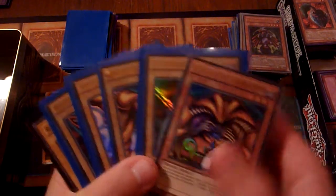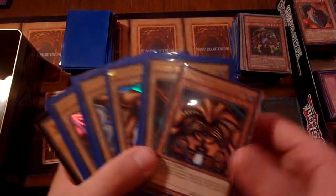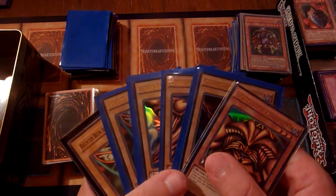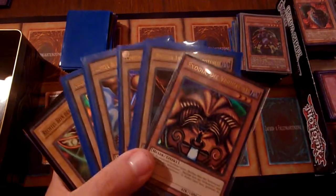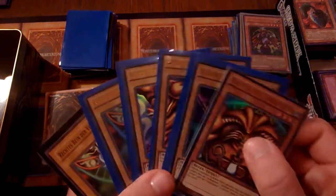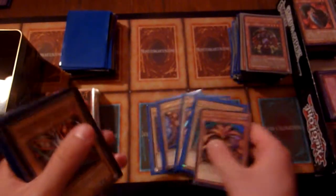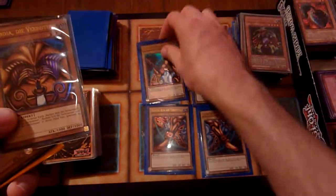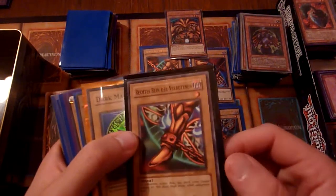How do I describe this? Some cards that can be sorted together because they belong to a certain duelist in the original series, or that fit into the same type of character deck or archetype deck. We have an Exodia set from Yugi's Legendary Decks — it's the complete thing.